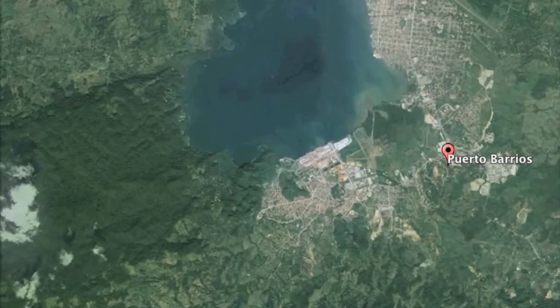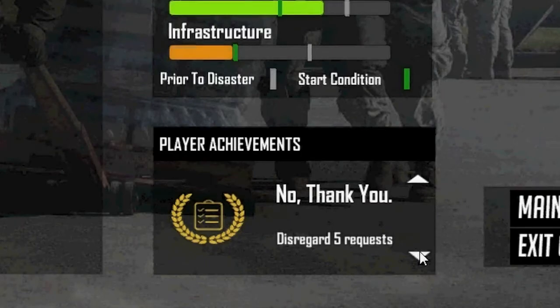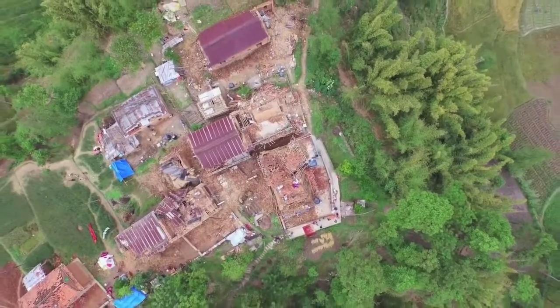Based on real-world international humanitarian responses, Disaster Sim uses real maps, real data, and provides real-time feedback. The application suite also includes an authoring tool for creating custom scenarios and situations.